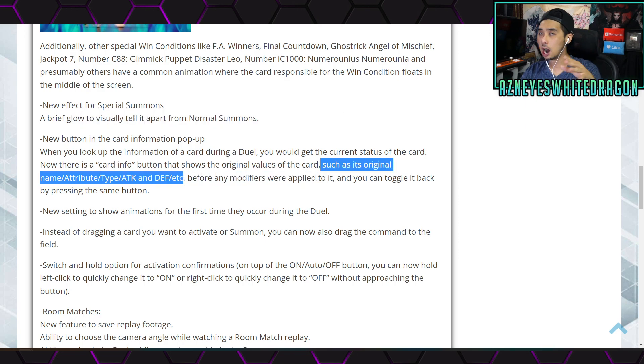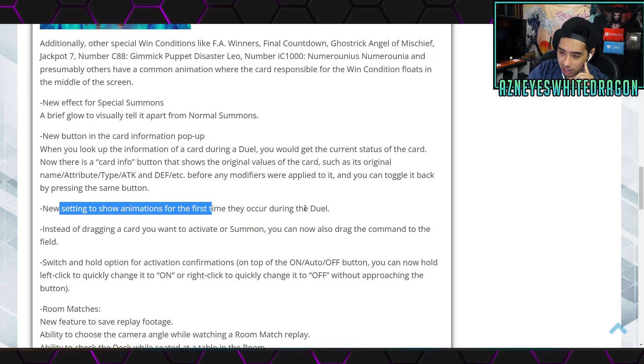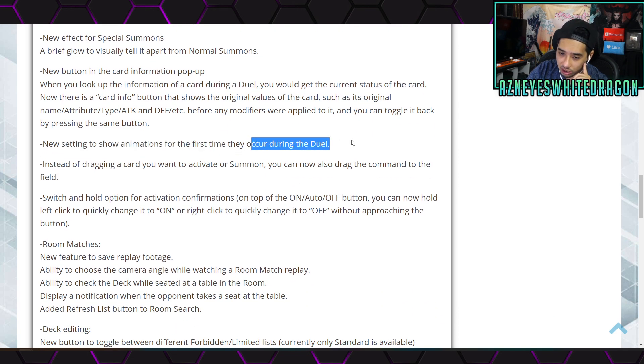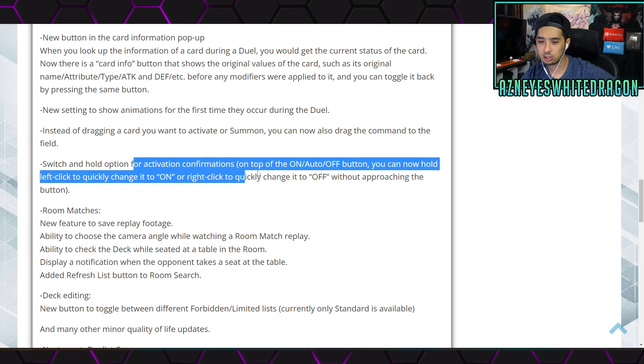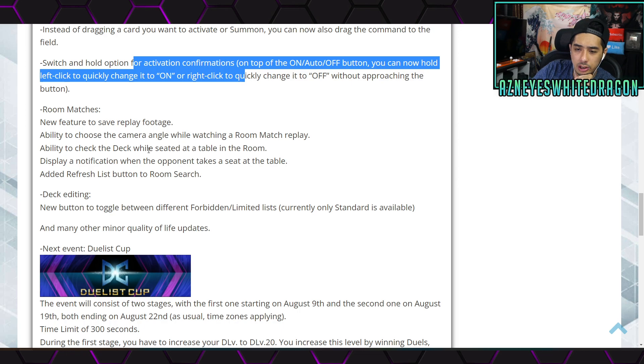That card info update is actually pretty big because there are cards that revolve around modified stats — like dealing extra damage if a number is different, or cards that pop when something's been modified, like that one card people used against Fire Fist back in the day. There's also a new setting to show animations for the first time they occur during the duel, and instead of dragging a card to activate it, you can drag the command to the field — plus a hold option for activations.